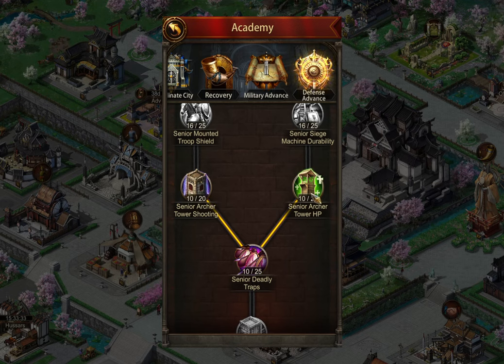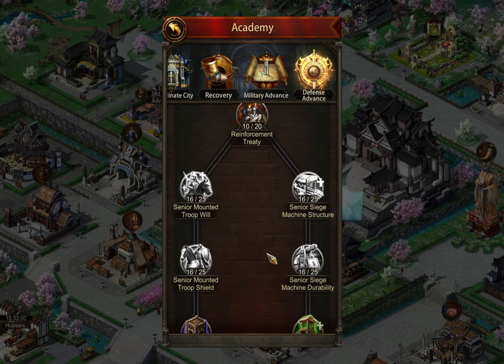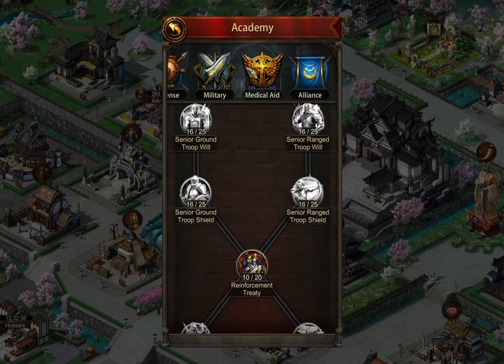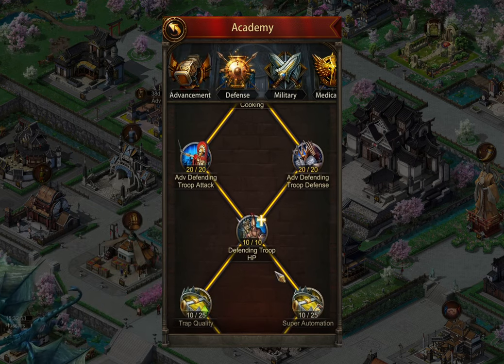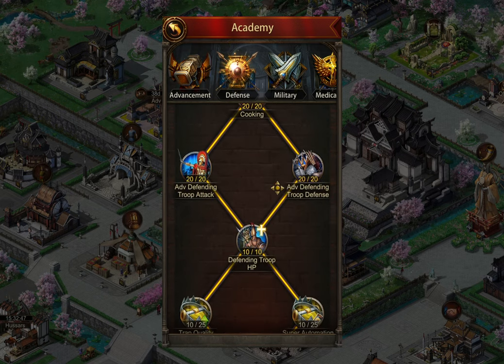Archer tower doesn't really matter — it helps a tiny amount but it's not really worth wasting your speeds or gold on. Traps, unless you're building a lot of them — which I really don't recommend because they're so easy to lose — I have not seen traps be super effective in really changing the amount of points or things that you're killing. So I recommend not really doing trap research, including the defense trap research. I have not done my trap research because I don't think it's worth it.